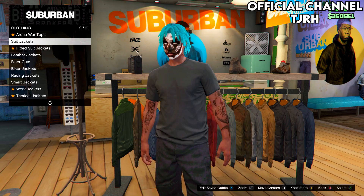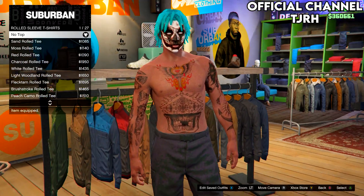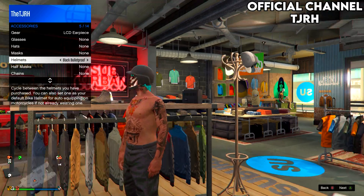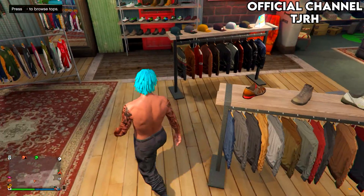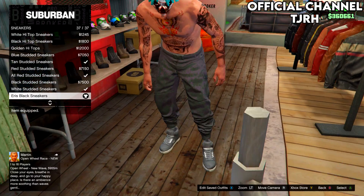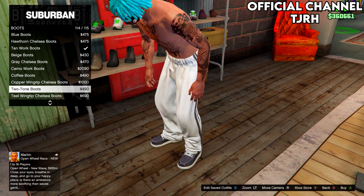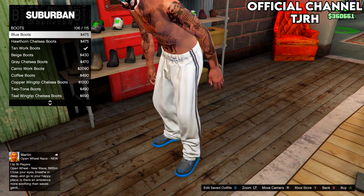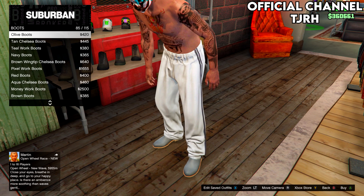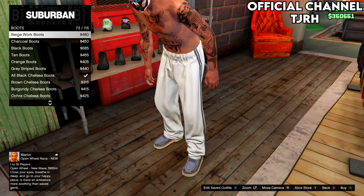You can actually customize this outfit as much as you want — like normal black joggers, you can do anything except change the shoes. You can change the top and you can put on a mask, helmet, gloves — anything. You should have equipped the shoes you wanted anyway, because when making the outfit on the female I did put on screen what shoes equal what on the male, so you should have the ones you want.